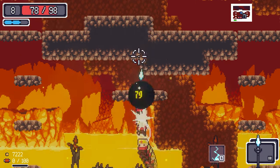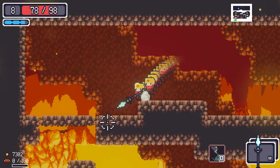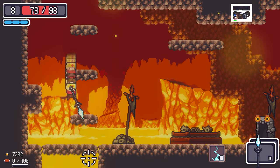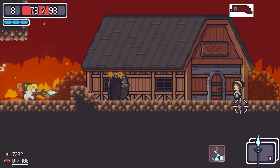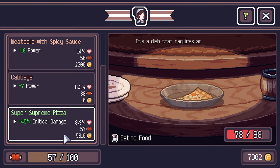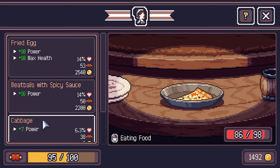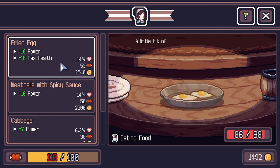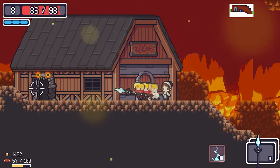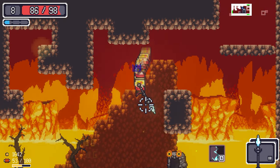Avoid all the enemies. No food lady up here. Oh — food lady! We've been looking for you. Critical damage food — we're going for that, and we'll come back for the other one if there are enough rooms left to spend satiety.